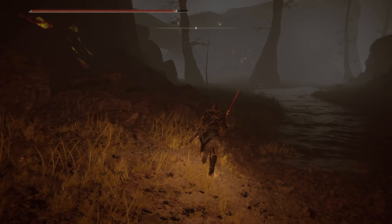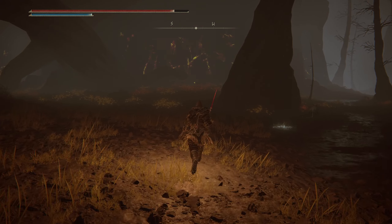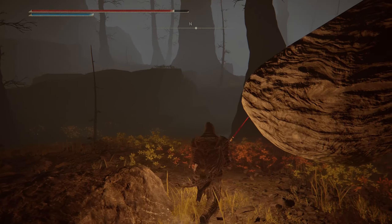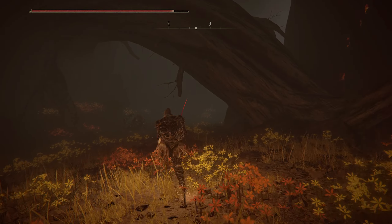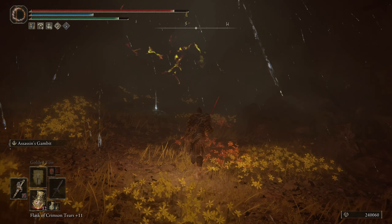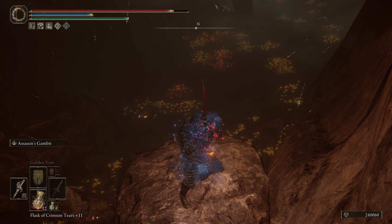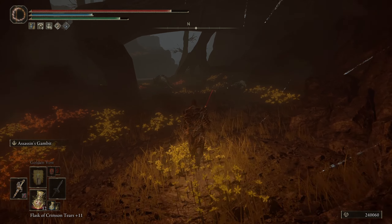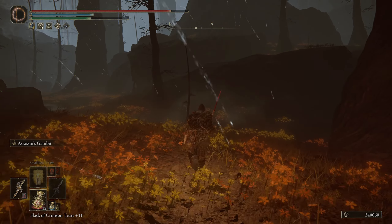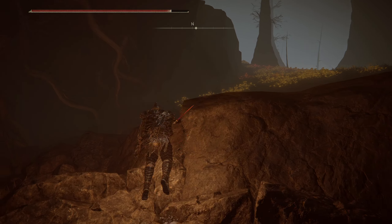Continuing to explore — spotting rats guarding a Smithing Stone nearby. The rats can apparently detect me even stealthed. This is a big area and without Torrent it's going to take forever. There are lots of mysterious ledges and passages but most seem to be dead ends or purely decorative.